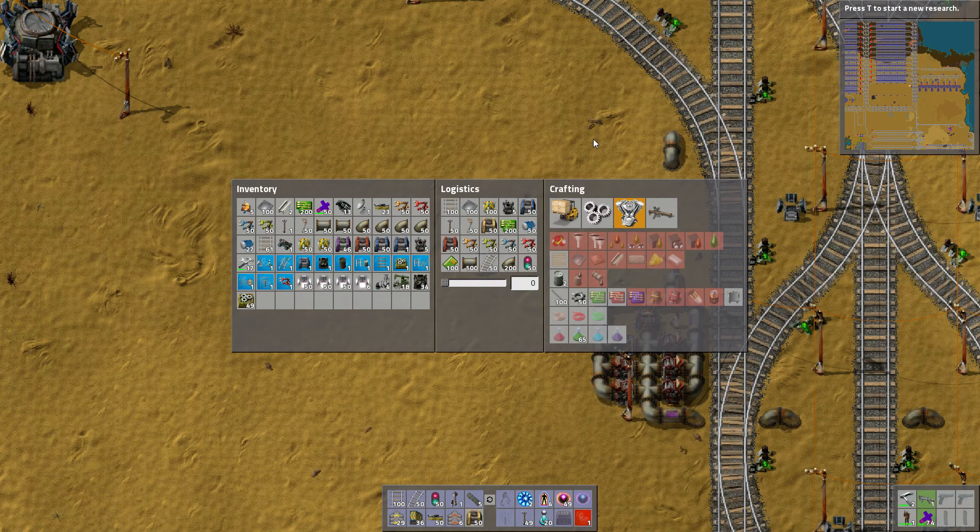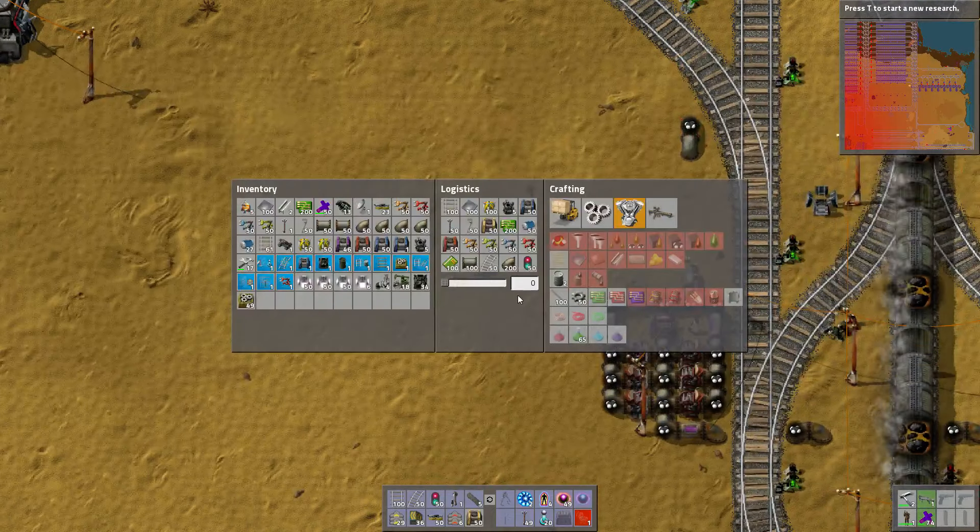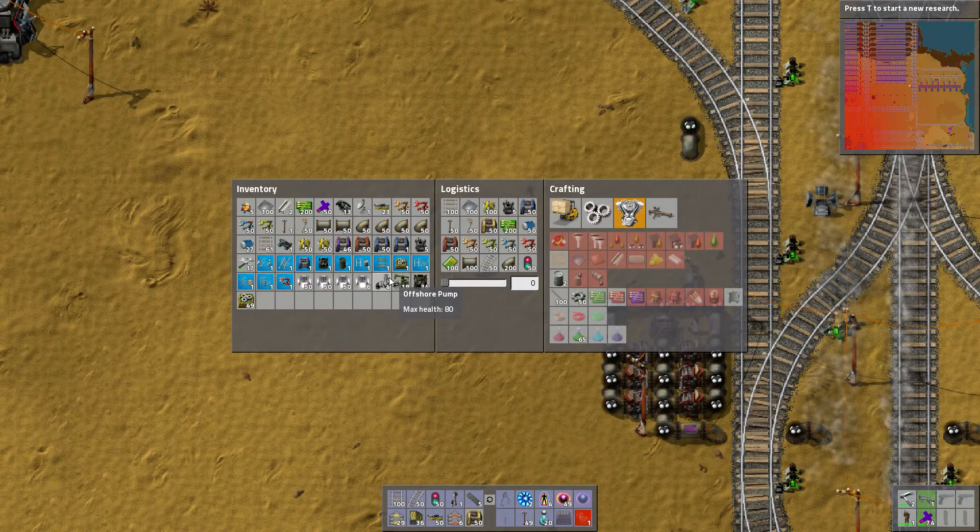I only need one sulfur factory and one sulfuric acid factory to make everything that I need. Let me double check on the second. Sulfur: one factory, and sulfuric acid: one. Okay, beautiful. Sulfur, okay.